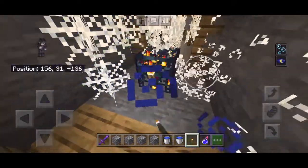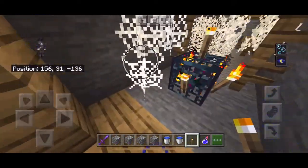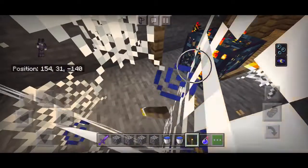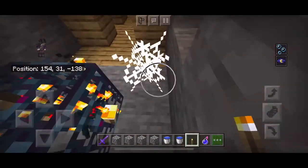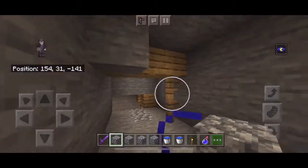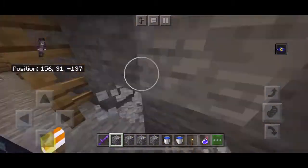After you find a spider spawner, torch it up on every side and get rid of every cobweb. I'll get back to you when every cobweb is gone. After you're done cleaning out all the cobwebs like this, create a floor right here.